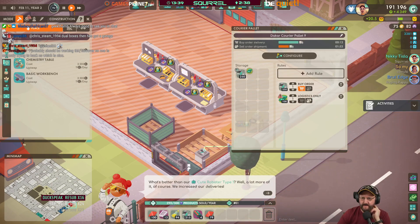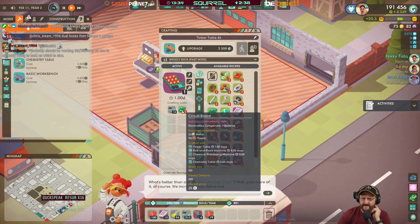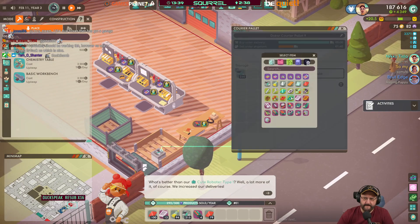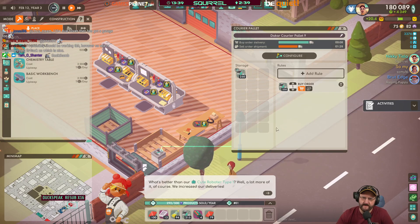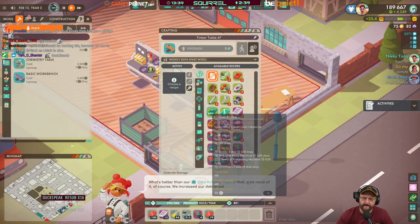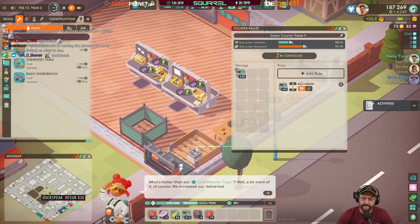Why does that say logistics only? It says it needs circuit boards and electronic parts to make this. When you put circuit boards in, it says electronics missing supply — not supplied anywhere. Either produce the module or I can't actually buy them in. Circuit boards — so I need to make circuit boards. For that I need metal and plastic.